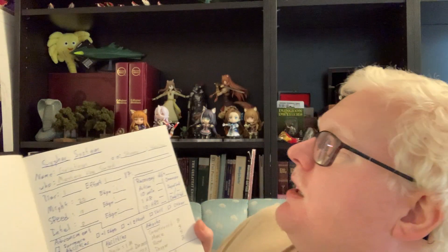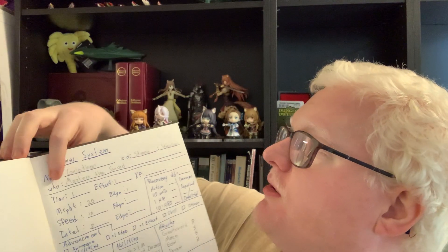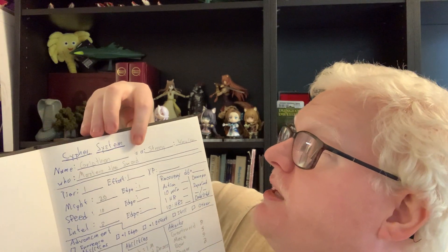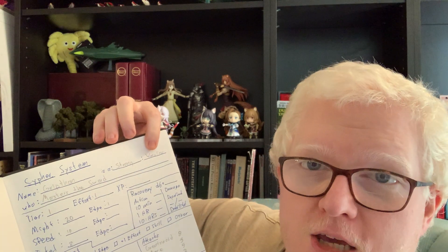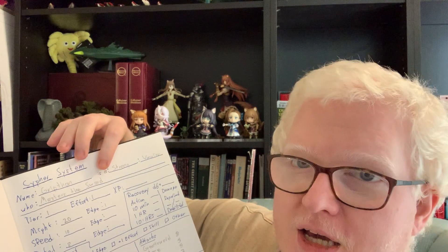The anatomy of a Cypher System character sheet is pretty straightforward, but I'll use the previously created character as a demonstration. So first you have your character's sentence: Grypton is a strong warrior who masters weaponry — masters weaponry being the official term or foci. So this is your name, your character's descriptor (strong), your character's type (warrior), and your character's foci (masters weaponry or masters of the sword). That one sentence is going to dictate the rest of what your character does.